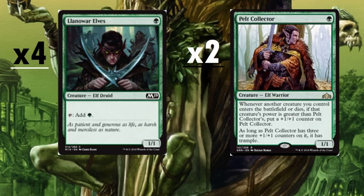Let's just jump into it. First up, we've got four copies of Llanowar Elves. This is a staple in any green deck — if you're running green, you're almost always going to run Llanowar Elves. It is a one-drop 1/1 and it helps ramp. Four copies. On the right here we have Pelt Collector — this is a new addition.